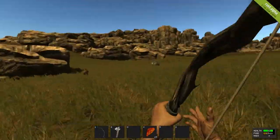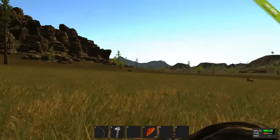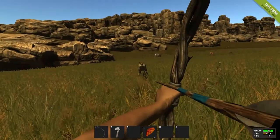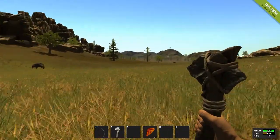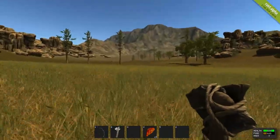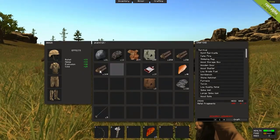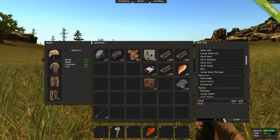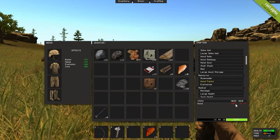Oh crap, got a wolf chasing me. Gotta run, gotta run. Gotcha. Alright, I'm a little further down the valley and found a whole bunch of rocks and resources, so I think I'm going to put my house right here by these rocks. I've been harvesting wood for some time and we have quite a bit. We're going to turn these into wooden planks — we'll need quite a few.